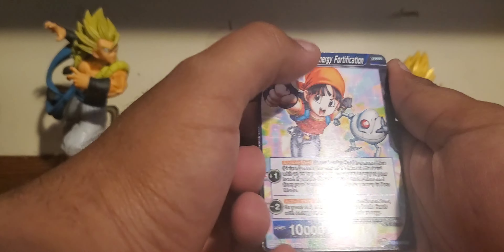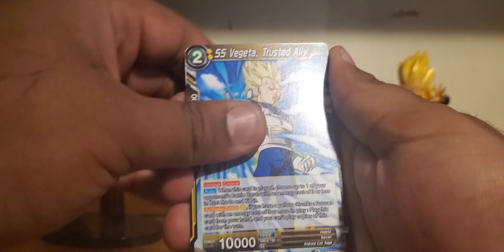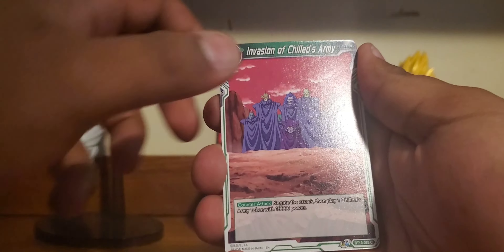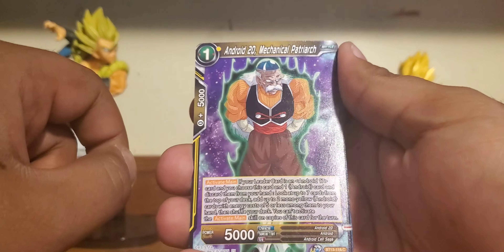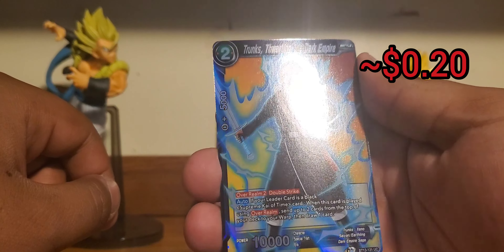We got a Panagiru Energy Fortification, Super Saiyan God Son Goku to the Next Level, Super Saiyan Vegeta Trusted Ally — doesn't look very trustworthy — Wings Supporting the Master's Wish, Son Goten the Patrol's Charity, Krillin Energy Fortification, Invasion of Chilled's Army — they all look very bland and boring — Yearning for the Dark Dragon Balls, Android 20 Mechanical Patriarch. Aura really goes a long way. A Kikono, Uncommon Trunks Thwarting the Dark Empire. Ugh.